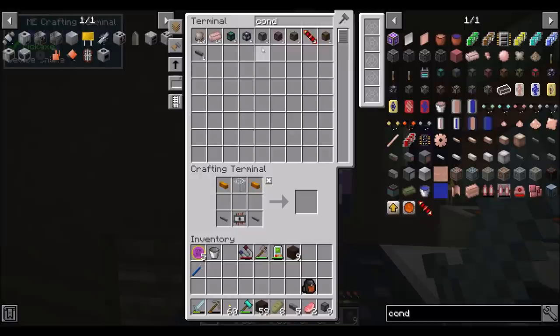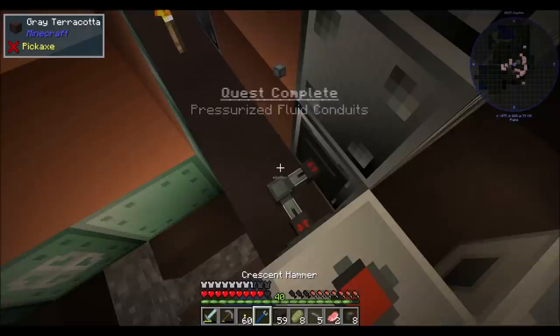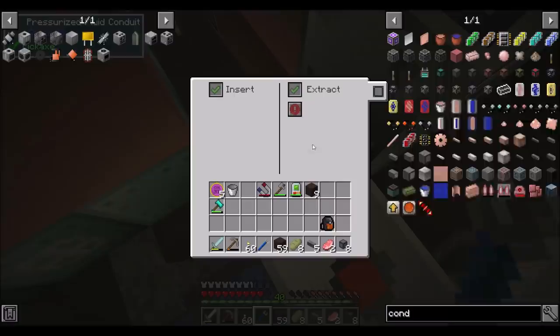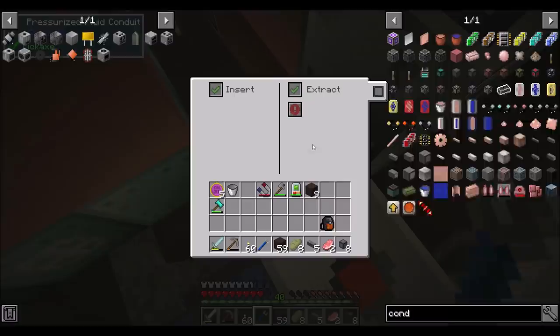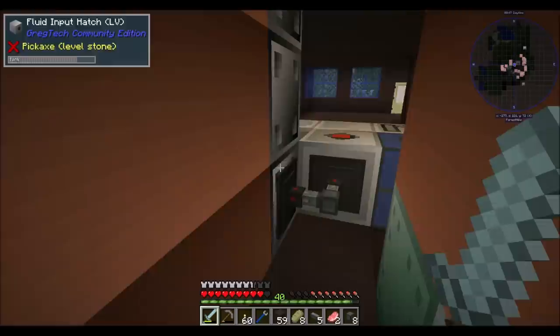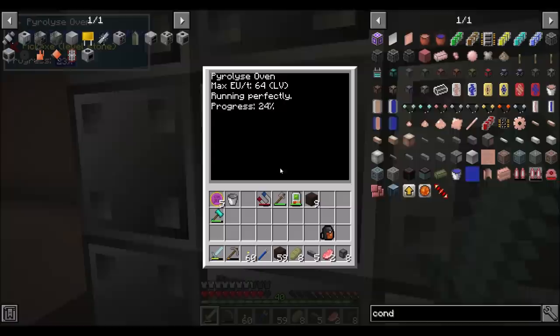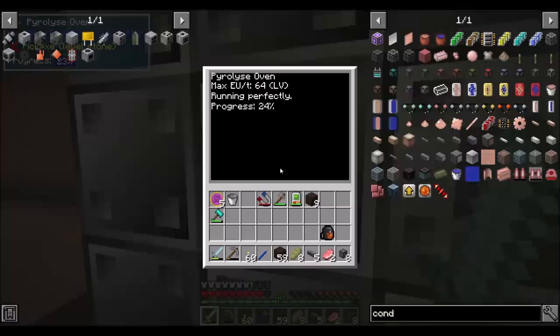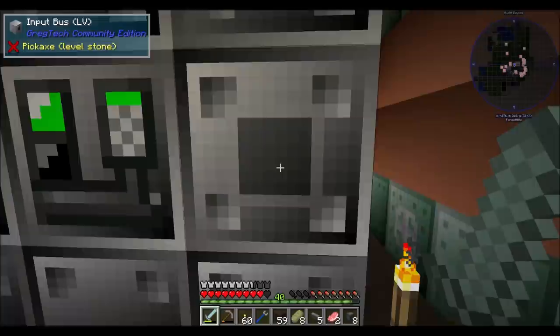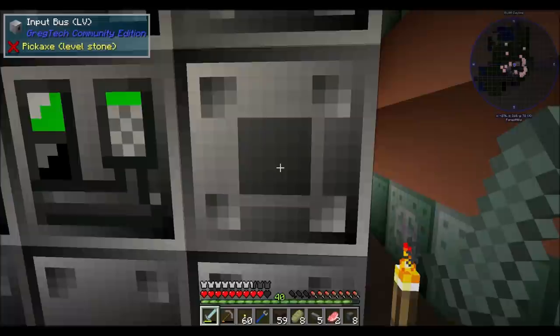Let's get pressurized fluid conduits — I don't think we need the ender ones for this. Pressurized fluid conduits is a quest complete, though that was complete a while ago. South extract, always active; east insert. So that should be filling this dude up with steam. Running perfectly — that's what's up. So we just throw coal in there and we're producing.